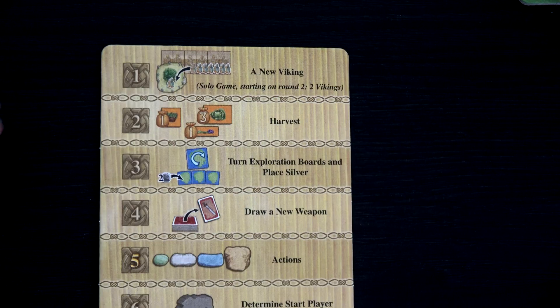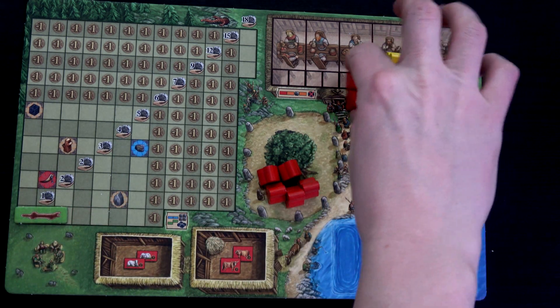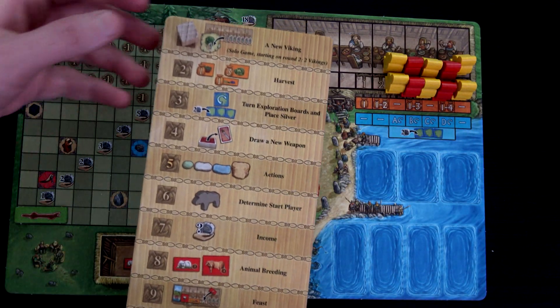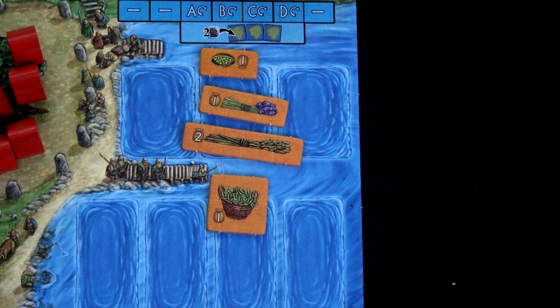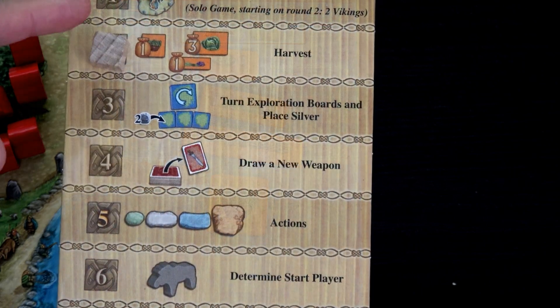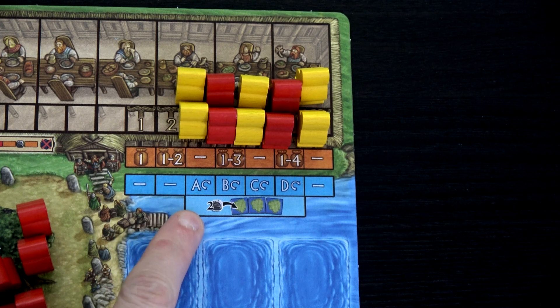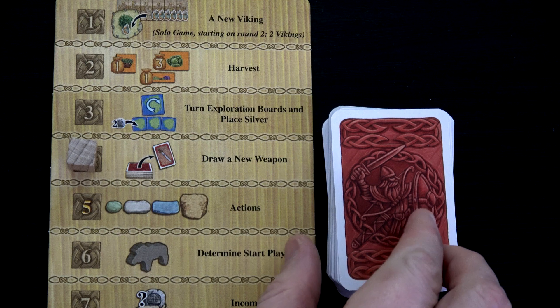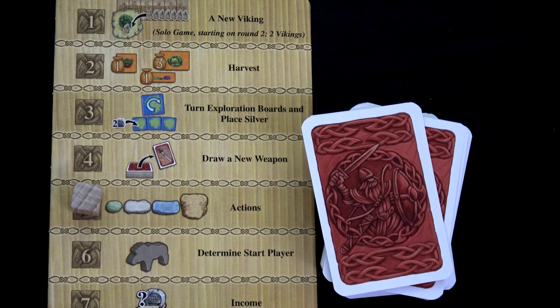Starting round two, we grab two new Vikings and our red Vikings — a total of seven this round. We move to the harvest step: phase two. Now we're harvesting level one and level two goods, meaning peas, flax, beans, and grain. Our next phase would be turning exploration boards, but we won't do that until round three. Then we draw a weapon and get a trap. Now we move to actions with our seven workers.